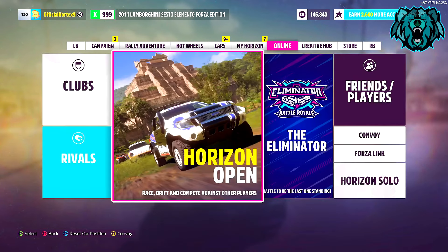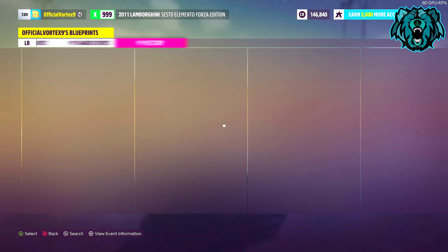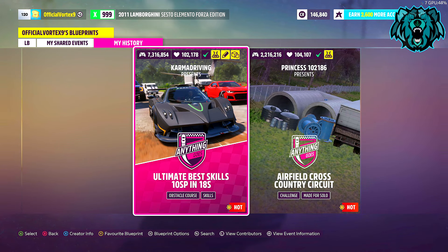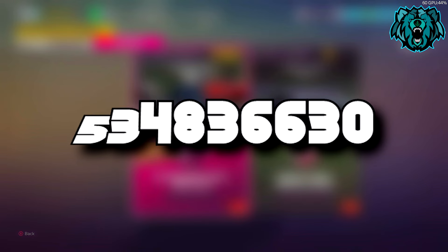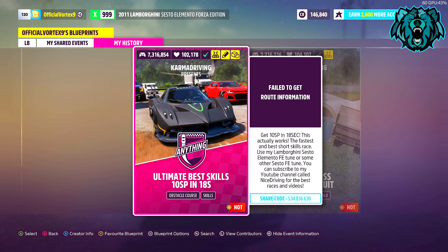Once you're all ready with your skill points, go over to Creative Hub and click Event Lab. The event is called 'Ultimate Best Skills 10 Speed Points in 18 Seconds' and the share code is 534 836 630 — I'll leave that in the description and the pinned comment. Once you've found it, you can favorite it. Search for that share code and it should bring up this event.